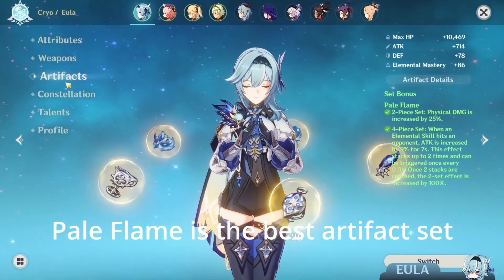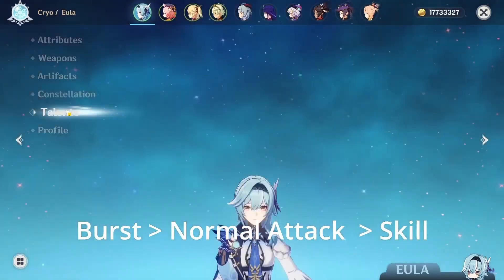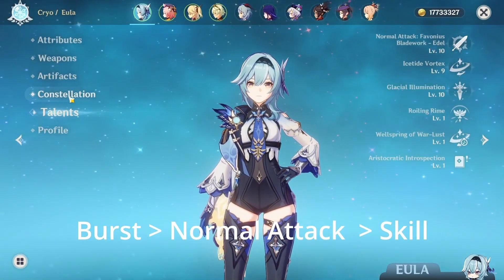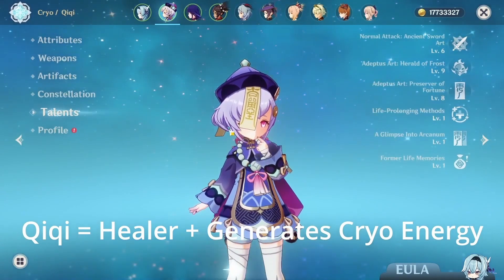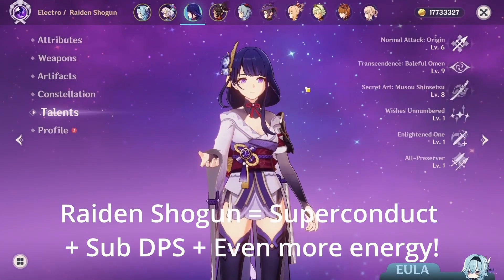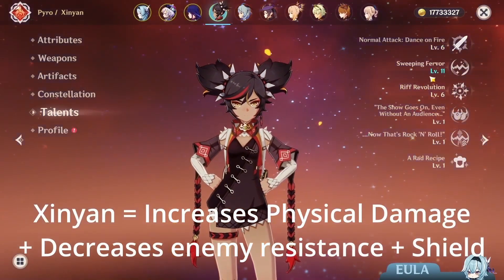Pale Flame is the best artifact set for Eula, but if you wish, you can combine it with Bloodstained Chivalry 2. All her talents are equally important, but I would suggest upgrading in the order of Burst, then Normal Attack, then Skill. I personally use Qiqi for healing and elemental particles, Rosaria for Superconduct and Energy Recharge, and Xinyan for increased Physical Damage and Shield.